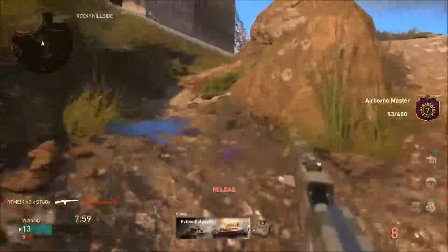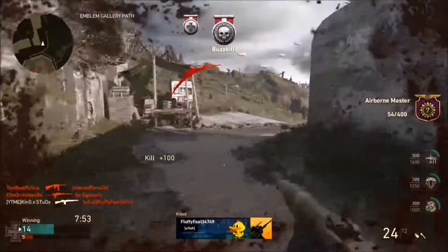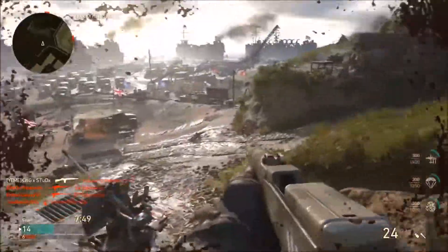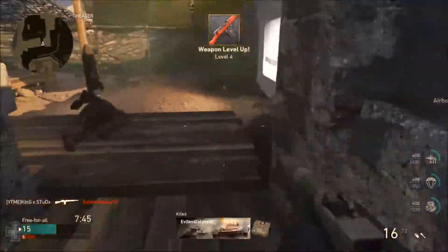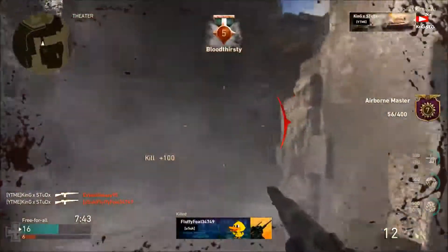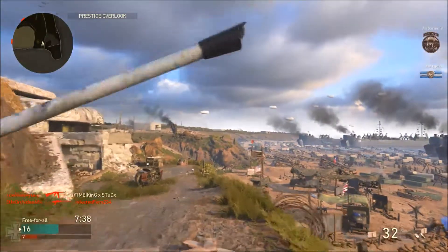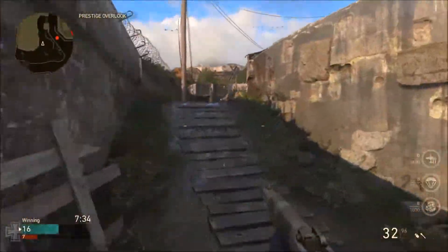This gun literally kills in one burst. If you shoot chest and up it's a one-burst kill; if you aim a little low you might get a hit marker, but most of the time I'm getting one-burst kills. It's like the M16 from Modern Warfare 1 — in Call of Duty WW2. I'm walking up to people, shooting them in the stomach or leg, and they're just dropping like flies.